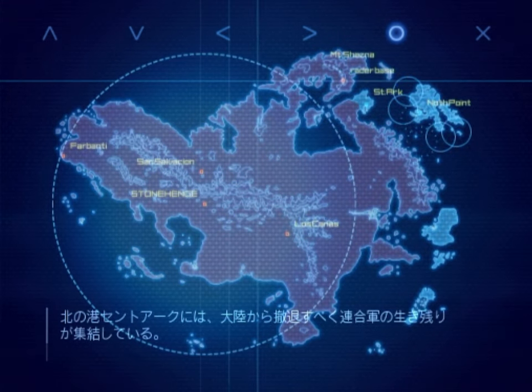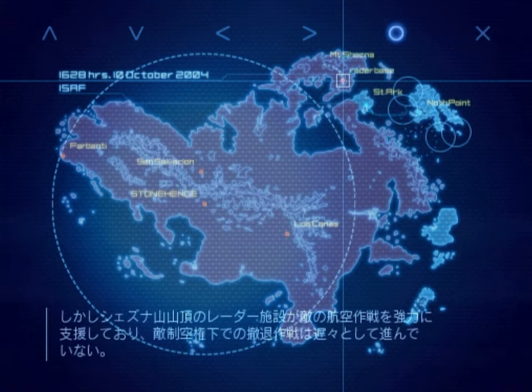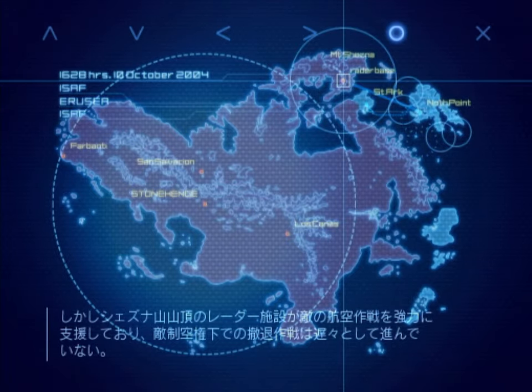The Allied forces are retreating, and survivors are gathering at the northern port of St. Ark. However, the radar facilities atop Mount Shesna provide tactical support to the enemy. As a result, our EVAC mission is in jeopardy.